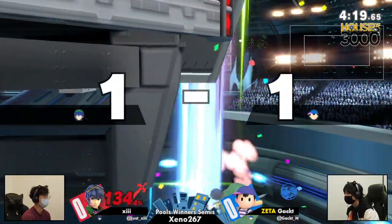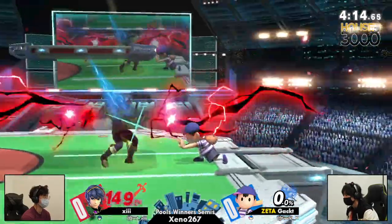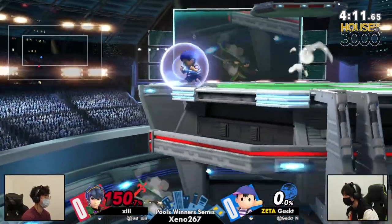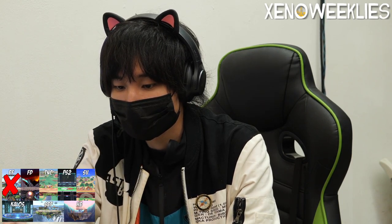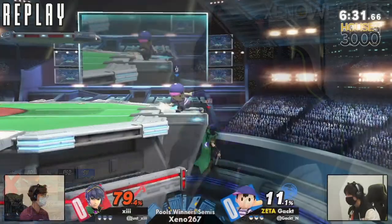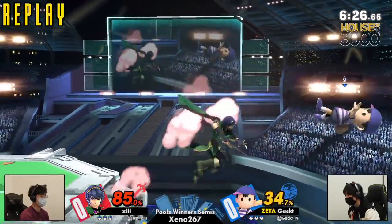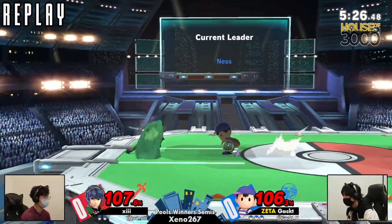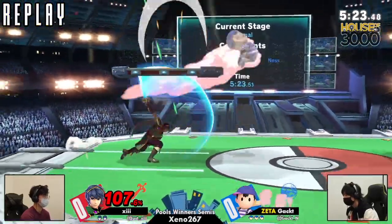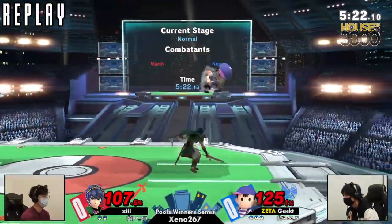Ness's yo-yo just — oh my God, he's dead. You have to know there's a big enough gap in Ness's yo-yo charge that you can roll, but then it hits you anyway. Speaking of being hit by yo-yo — the child wins. I just noticed he has a little Franklin badge thing, that's so cool. Ness, the child, wins. Gact's movement around all of 13's range was so good in game one. Ness is, you know, a slippery little lad.